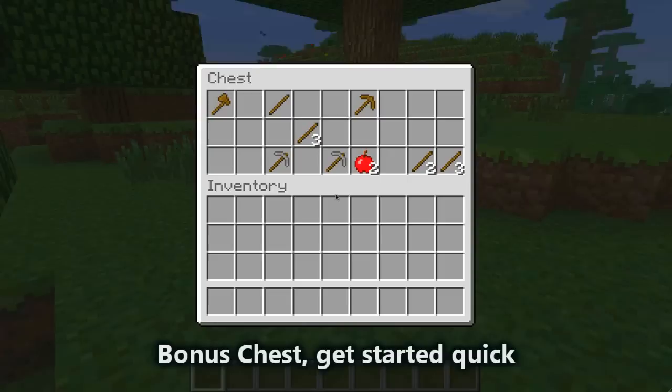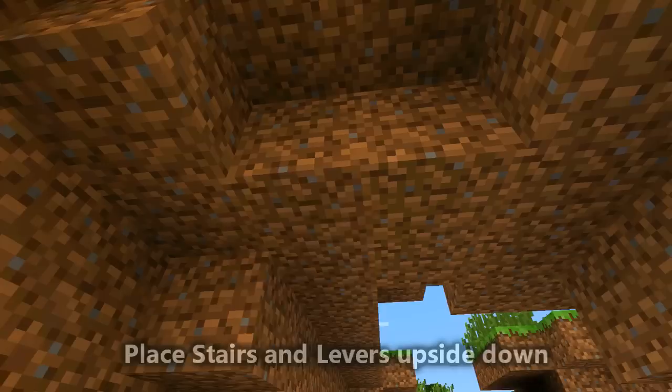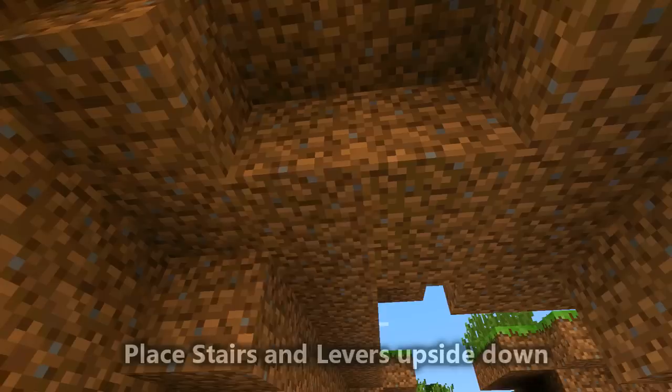Still those creepy endermen. Bonus chests get started quick, client side command rename brick, rotate the log block and build your house. Place stairs and levers upside down — many changes I've had to miss. Let's start an adventure and start it quick.